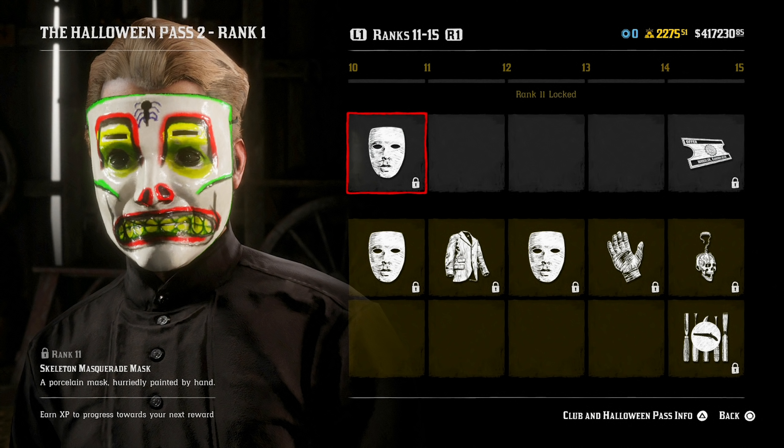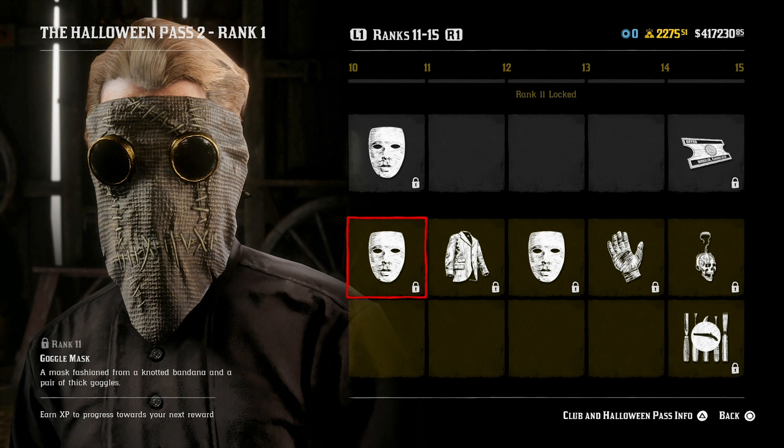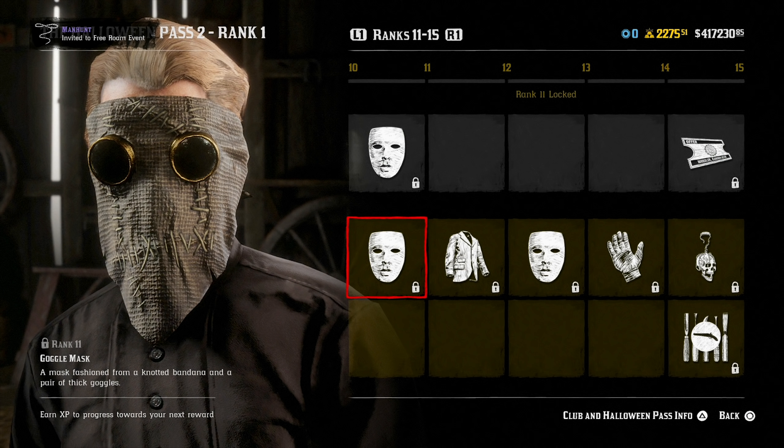At rank 11, you get the Skeleton Masquerade mask, which is a porcelain mask hurriedly painted by hand, plus the Goggle mask — probably my favorite mask in this pass — which is a mask fashioned from a knotted bandana and a pair of thick goggles. We got a similar one in Quick Draw Club 3 or 4, but this one for Halloween definitely looks cooler in my opinion. The gold goggles, the deep black lenses, and the knotted stitched bandana look pretty cool.